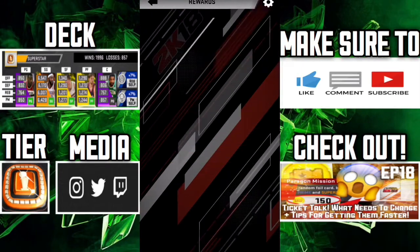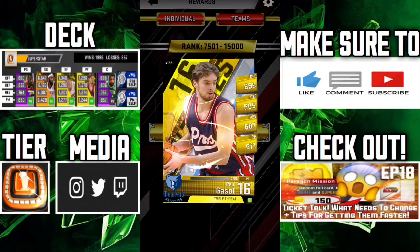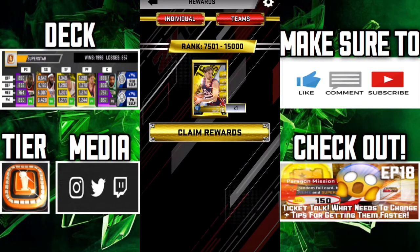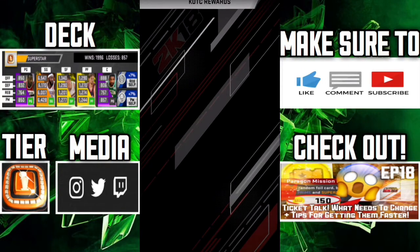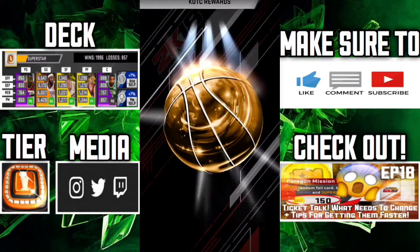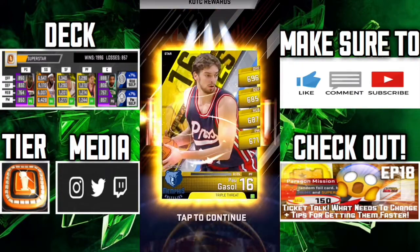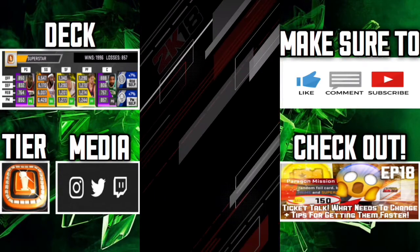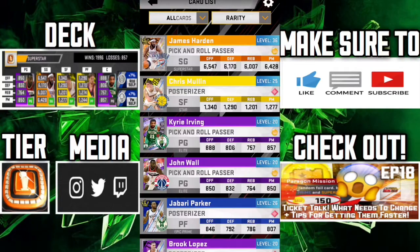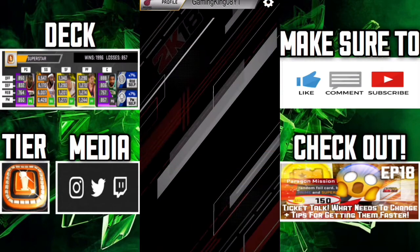Let's go claim rewards in King of the Court. I got this star Paul Gasol, which is just enough to get me over to superstar tier. Let's go ahead and claim our Paul Gasol — here he comes out of the golden ball. Boom, Paul Gasol! Now that might not be the greatest card, but it's enough to get me to superstar tier and I'm gonna have a nice freebie, hopefully.